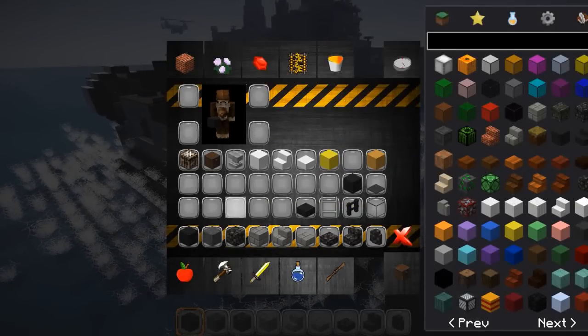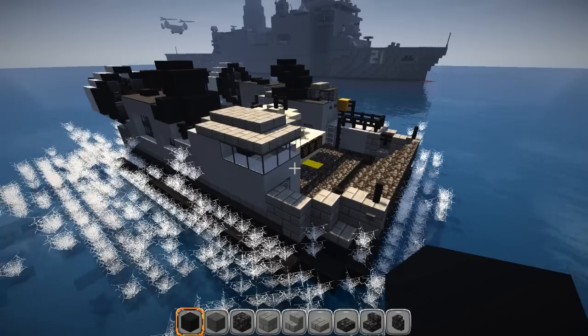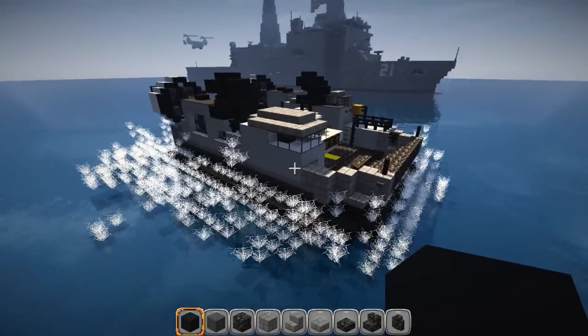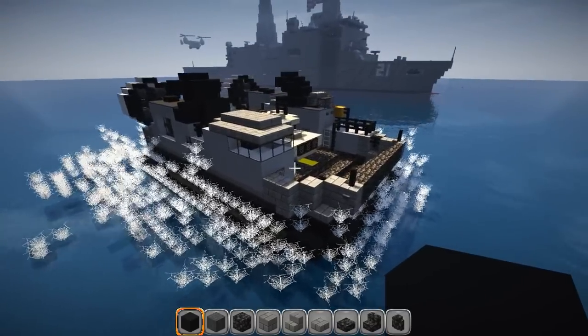There are lots of materials we're going to need: black wool, stone, stone bricks, stairs, quartz, some chests, crafting tables, cobblestone pieces, and whatever else I find along the way because I usually forget things — iron bars, buttons, doors. Yeah, there's a lot of stuff on here.